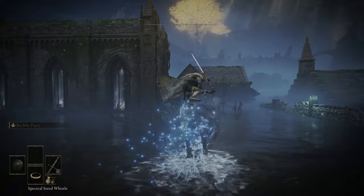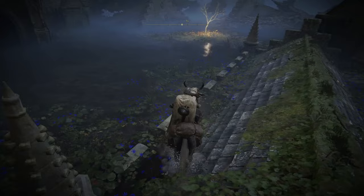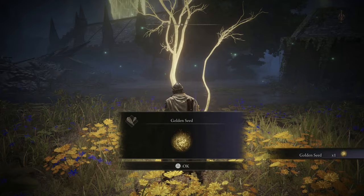Now let's head into Liurnia of the Lakes. Once you reach the Academy Gate Town near Raya Lucaria, you are very close to one. You'll find your next Golden Seed west and slightly north of the Academy Gate Town Site of Grace, right in between that and the South Raya Lucaria Site of Grace.